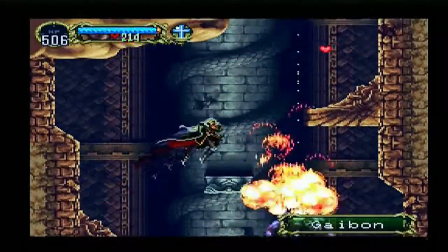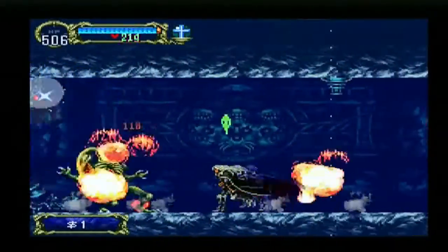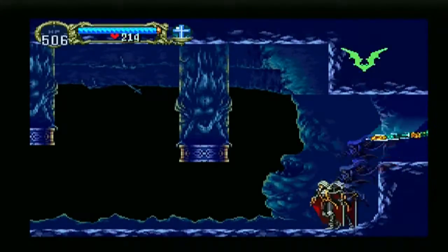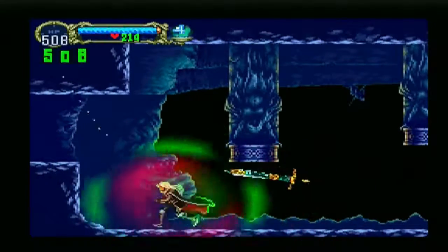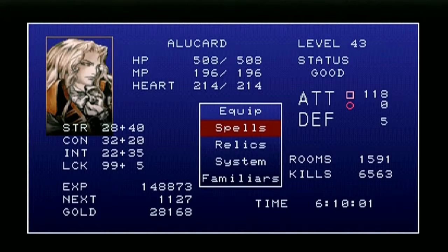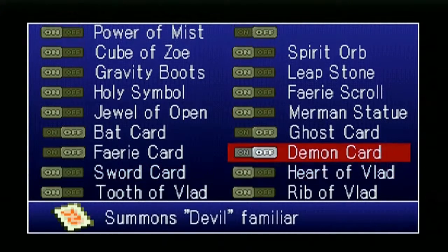In the last episode, we explored quite a large chunk of the castle, and also defeated death. In this episode, we're going to be exploring more of the castle. And we're going to be wanting to swap out the sword card in favor of the demon card, just for a little bit.